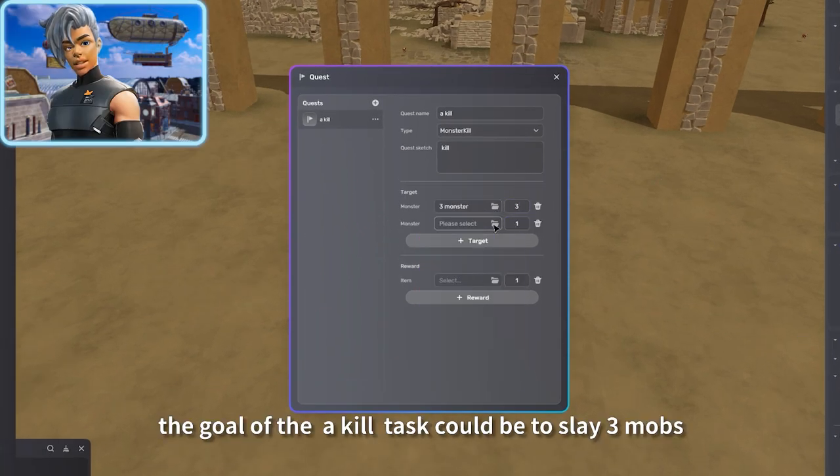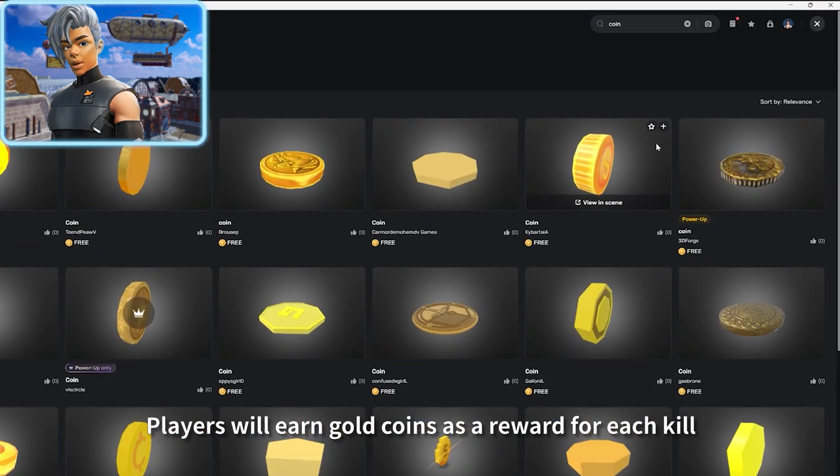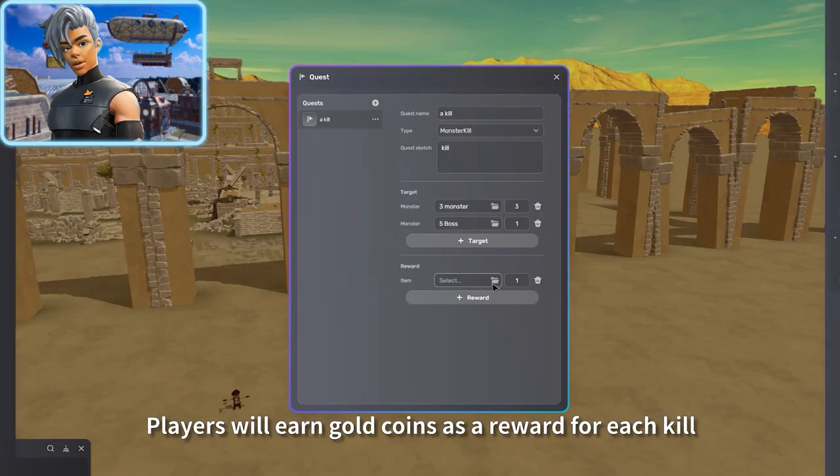For example, the goal of the kill task could be to slay three mobs and five bosses. Players will earn gold coins as a reward for each kill.